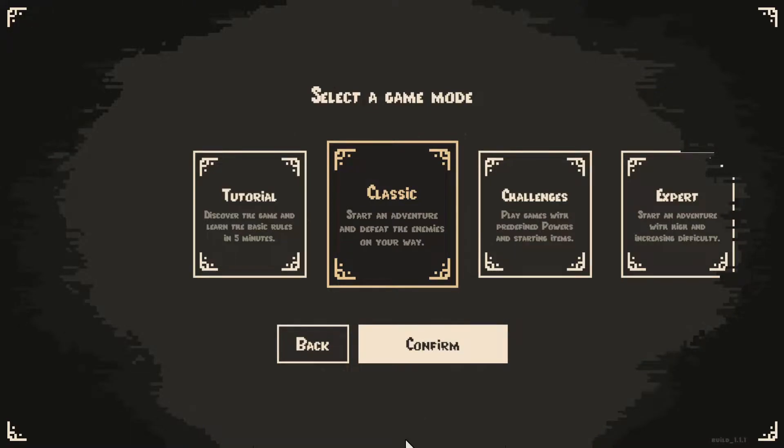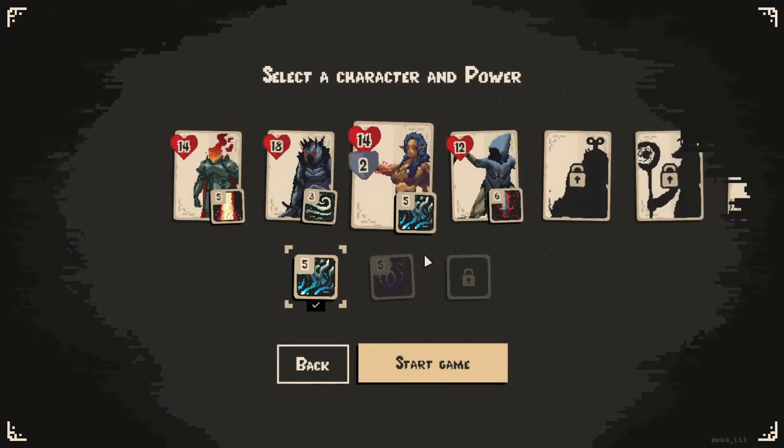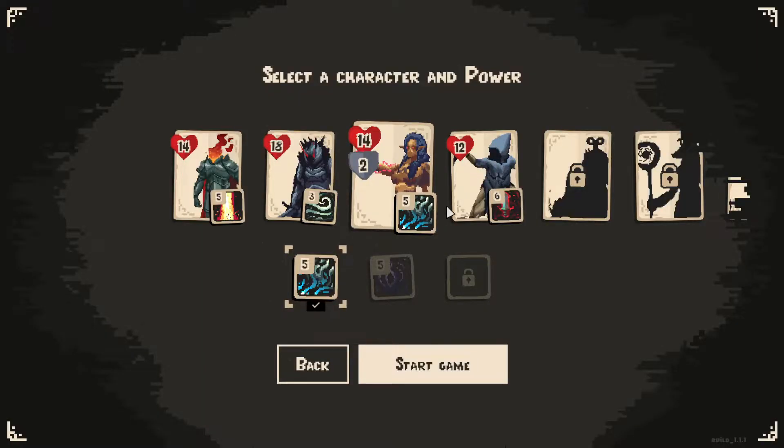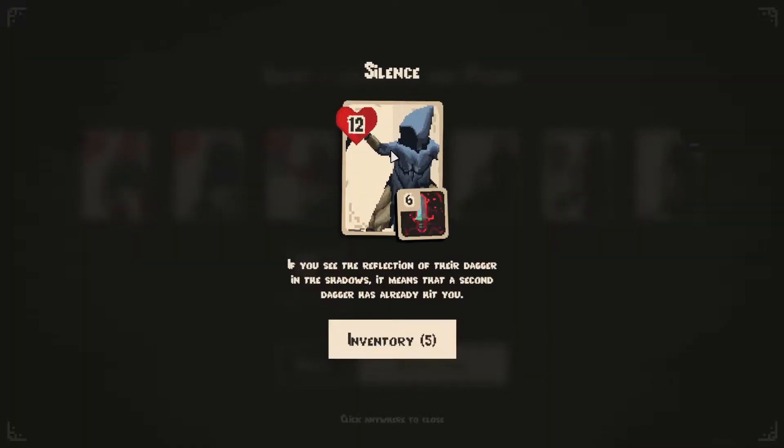Hey everybody, welcome back to Escape the Horde. On the last episode we finally got the Fade to a victory, which honestly took me longer than I expected. This time we're trying the Silence. If you see the reflection of their dagger in the shadows, it means that a second dagger has already hit you.